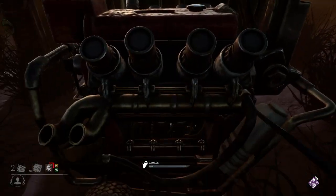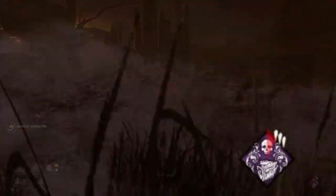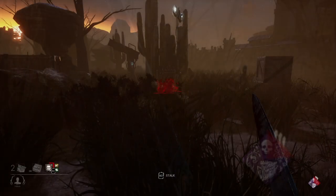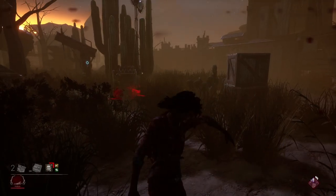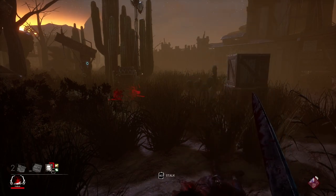I am going to activate this perk by kicking a generator. The activation timer will spin clockwise for 30 seconds. If a survivor interacts with the generator in this time period, they will scream and have their location revealed for 4 seconds. They will also suffer from the exposed status effect, which means you can put them directly into the dying state. You can see what the visual indicator looks like and you will be able to hear the scream now.